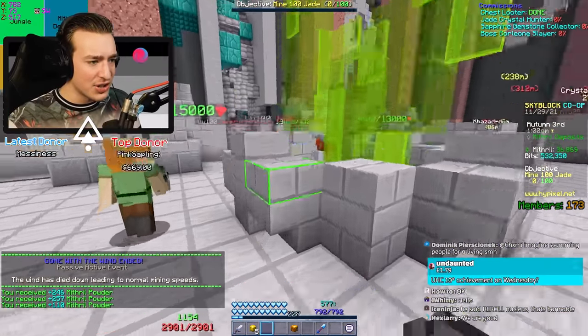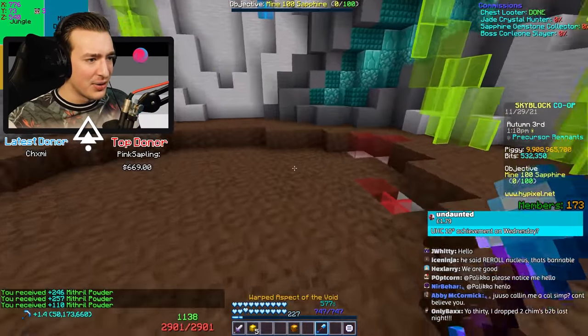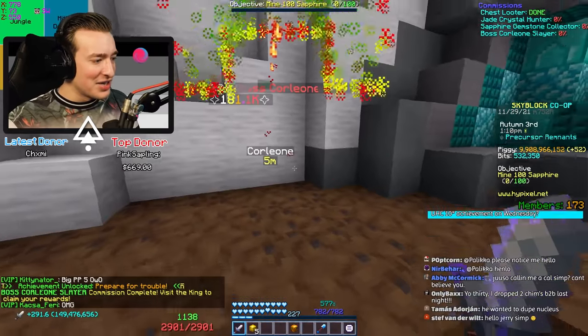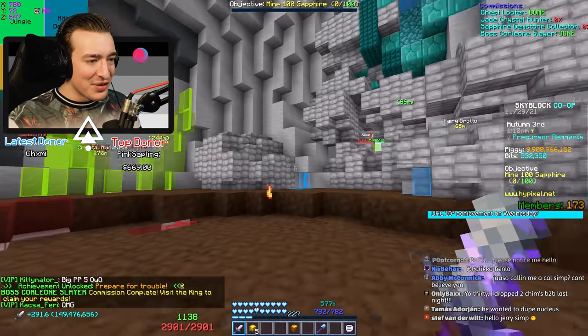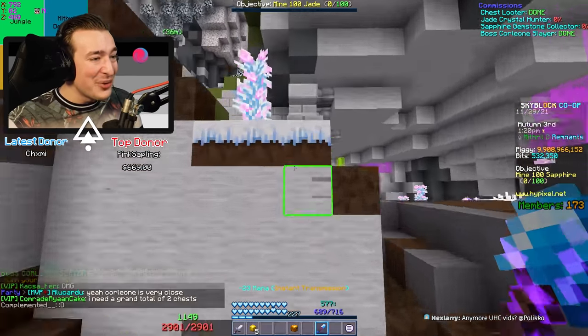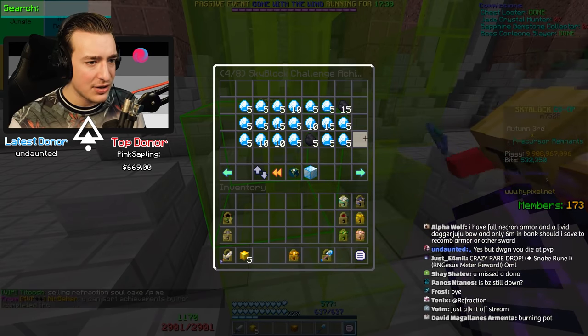Wait - have I just accidentally walked into a Corleone spawn? I actually need the achievement for killing Corleone! What are the chances? What is actually with my RNG right now? I'm getting so lucky with these achievements - it's insane!